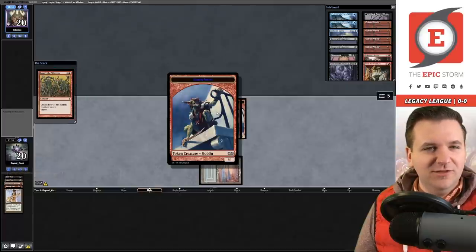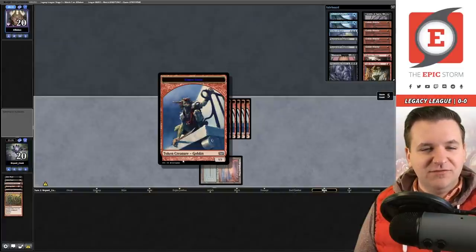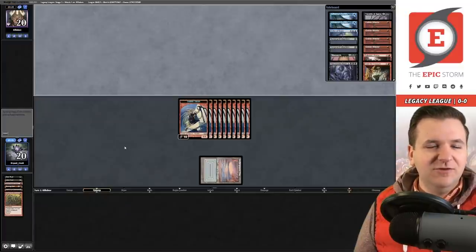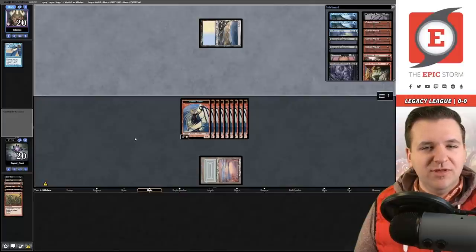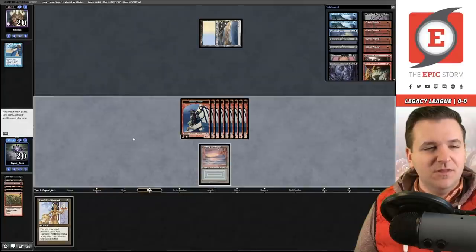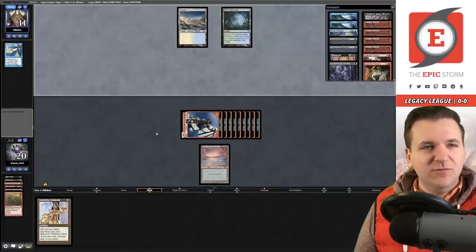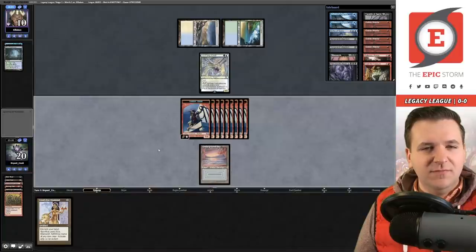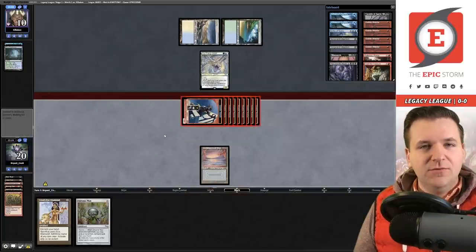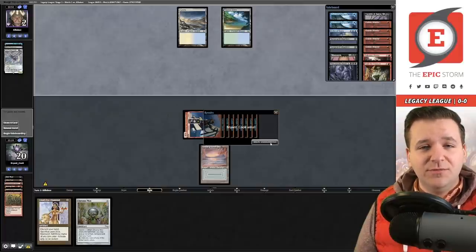These are the wrong Goblin tokens — they should be the Dave Kendall 10th edition Goblins. They play Tundra; Hydroblast buys them a turn. We draw Lion's Eye Diamond. Misty Rainforest — when we attack they go to two life. They have a blocker. We attack and they'll go to two life. That is the game — on to game three!